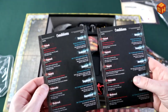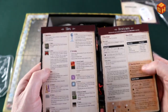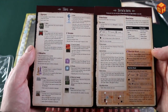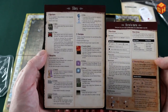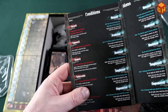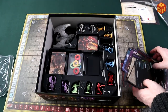We also have two reference leaflets — conditions on one side and tiles and hero's turn on the other side. That's pretty handy. The tiles are easy to remember, so you can put these on the table as a reference, which is really much appreciated.